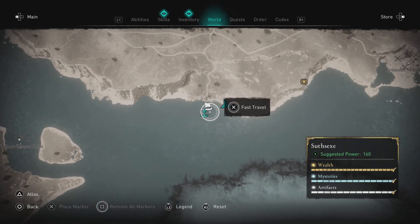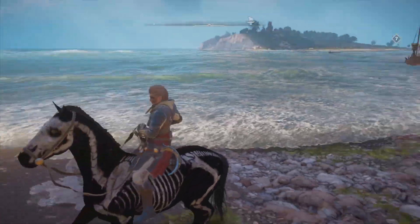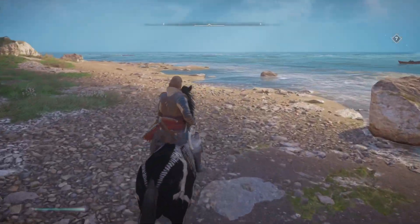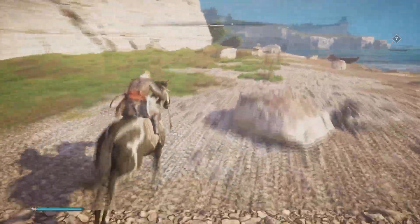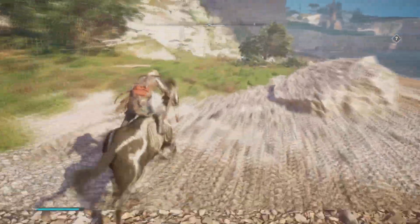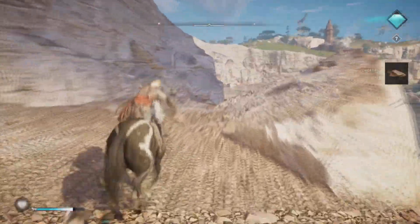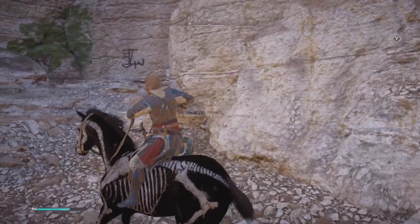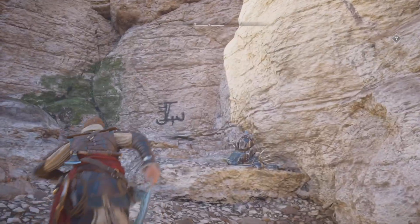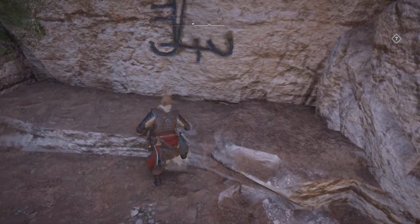Getting to the space across from the settlement automatically unlocks those locations or shows that area. The other two we did not find: one is over here in Suthsexe — you go to that little port and just run along the coast. This illusionary rune is not hard to find, though it is hard to just pass by if you don't know to look behind you. But there it is.